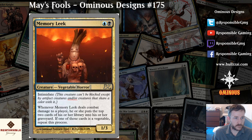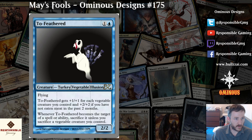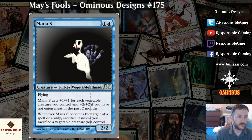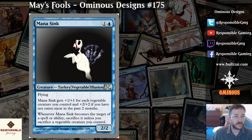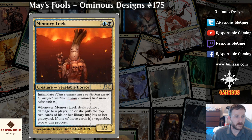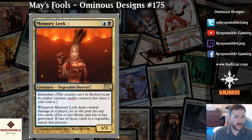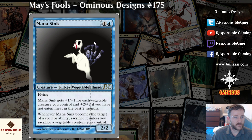Without further ado, we're gonna make a blue card, and this one is kind of tricky. I'm gonna make a mana sink. Similarly to mana leak — no, the memory leak. Is there a memory leak? It's mana leak. I must have been confused the first time around. Is there a memory leak? I'm not sure. We're gonna do mana sink, though.